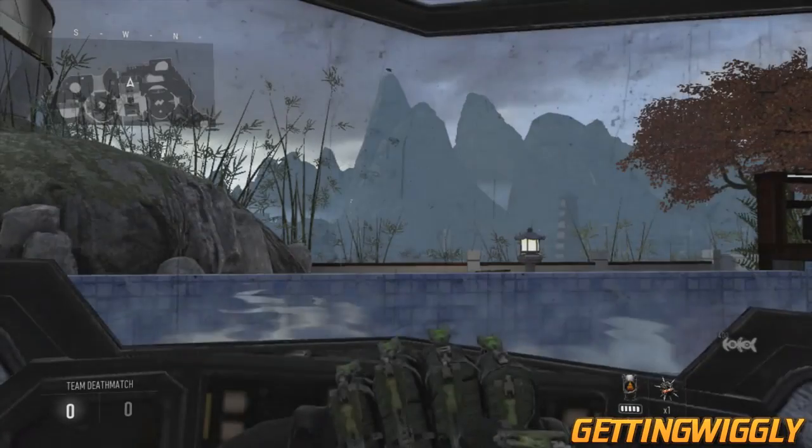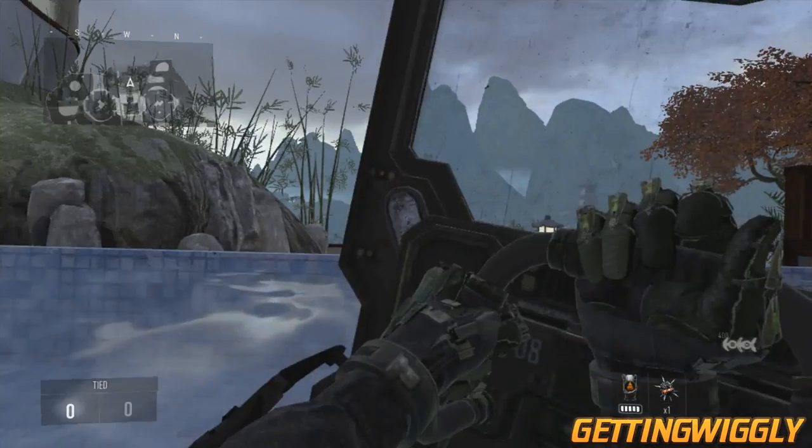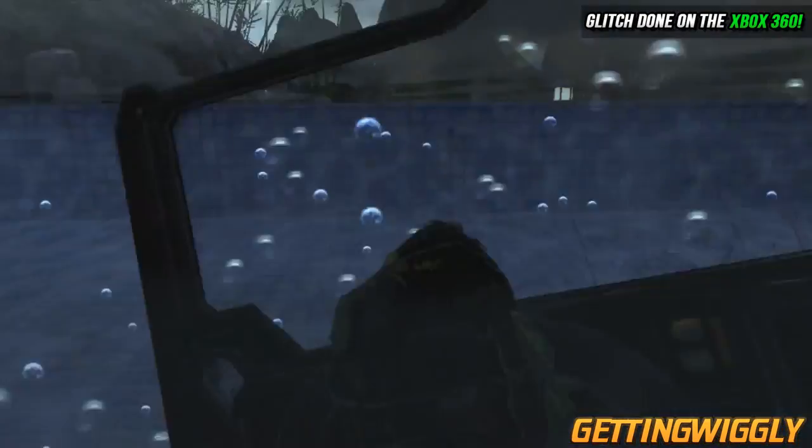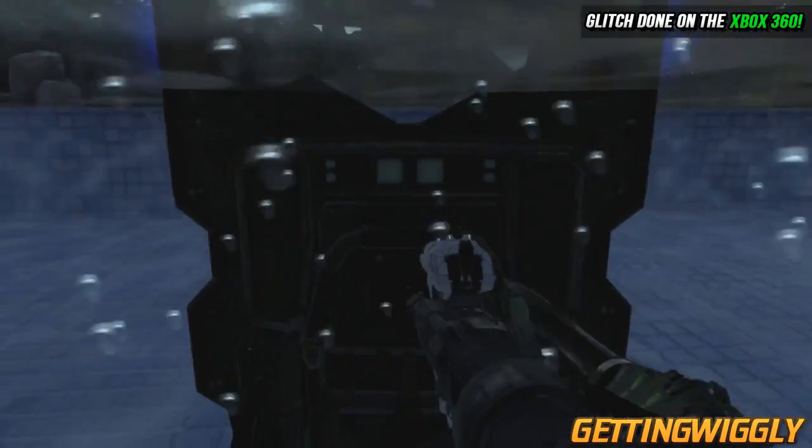In order to do this you're going to want to come to a body of water with a heavy shield and a secondary weapon of your choice. Go ahead and plant down the heavy shield inside the water — in this example we're going to be using the pool on Retreat.